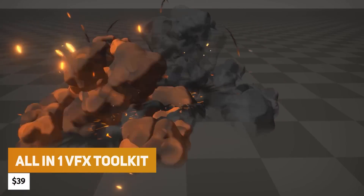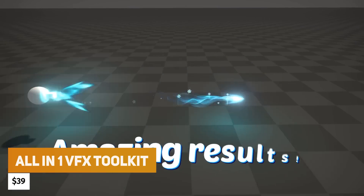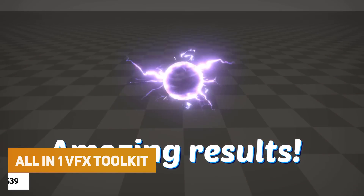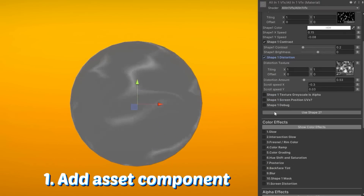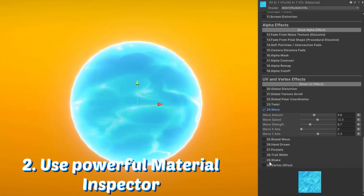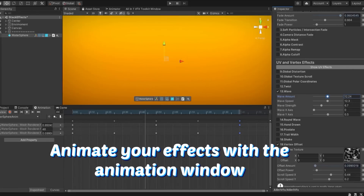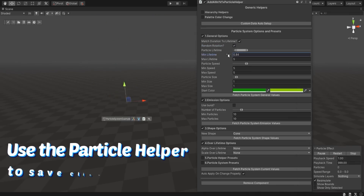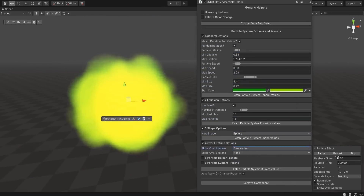The next one is the All-in-One Visual Effects Toolkit, which allows you to create amazing effects so easily inside Unity. It has awesome visual effects shaders, a particle system helper, loads of asset libraries with 640 different textures and 65 different meshes, over 55 different examples, a texture editor, texture creators, and full documentation.